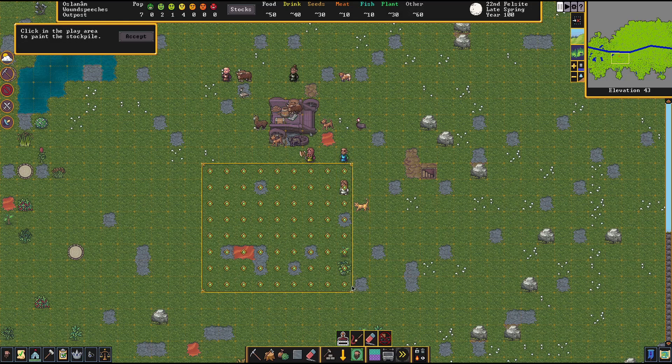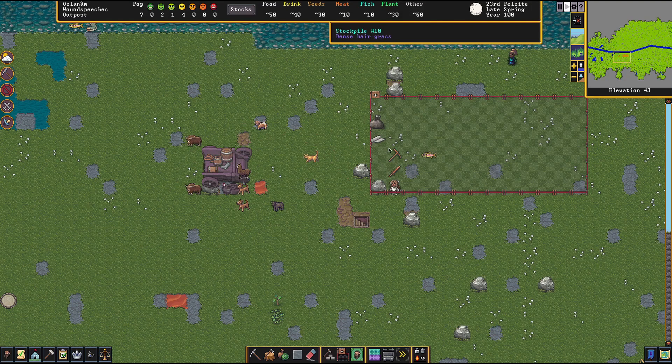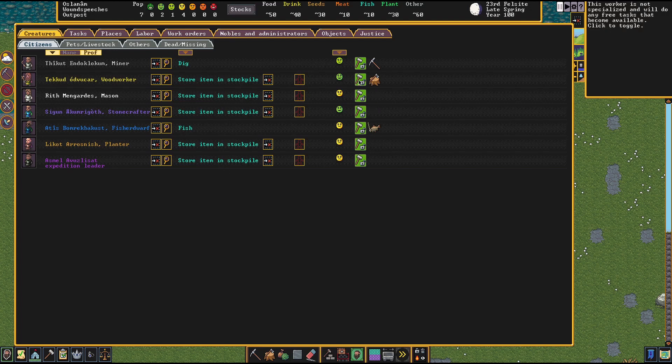Maybe I should just do a storage area up here - that might be smart. Can I do a storage area up here? I can, let's do it over here. Have that being an all - I think that'll probably get all the things stored, but they are open to the elements, so I'm not sure if that's good or not, probably not. So they're fishing, store items - this creature is interesting. You can assign them - you can either have them do whatever job, or assign them just to what they should be doing.